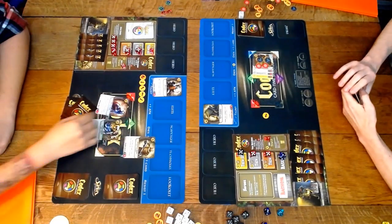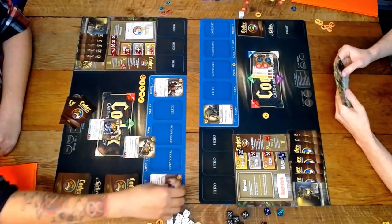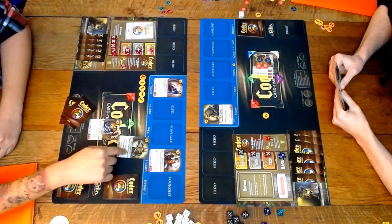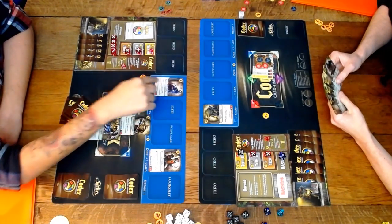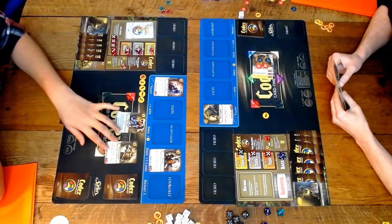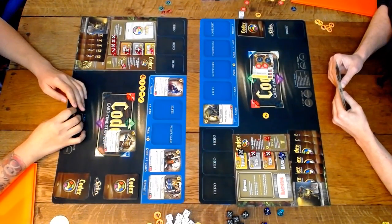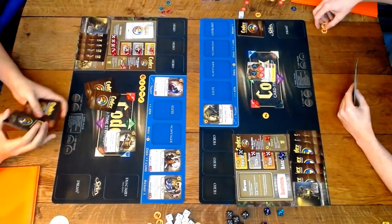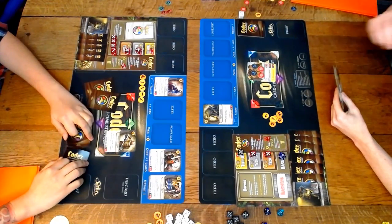Maestro has another ability that rarely sees play but can be used to great effect: all your Virtuosos gain an ability where if they exhaust themselves, they deal two damage to a building. The Blade Master is also a Virtuoso, so the Grounded Guide gives him plus-two plus-one and he's free via Maestro. There's a tech one unit in Finesse that makes all Virtuosos have haste. Finesse is a very combo-licious deck — if you pull off all the puzzle pieces it's extremely overwhelming. Bashing is more straightforward: just big dudes.